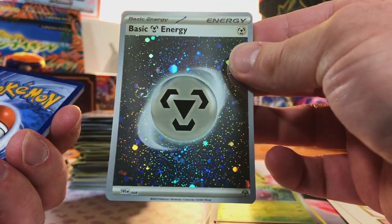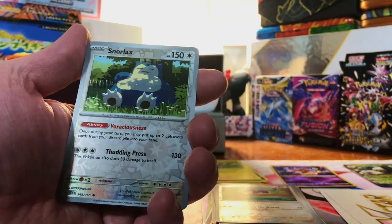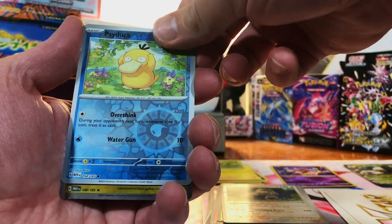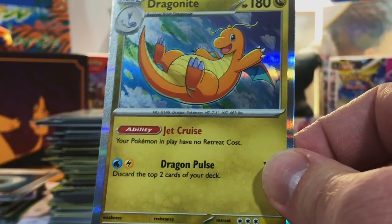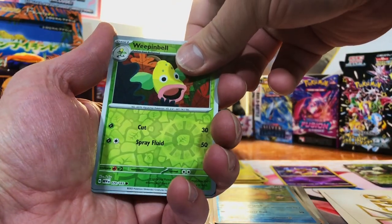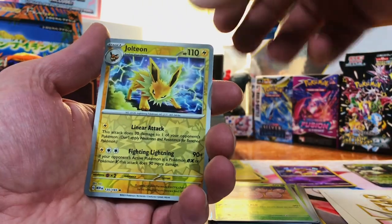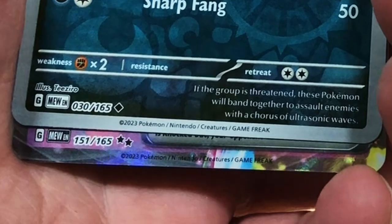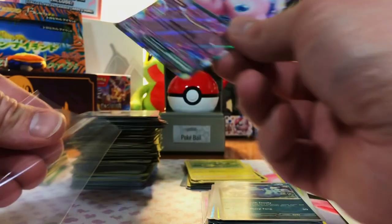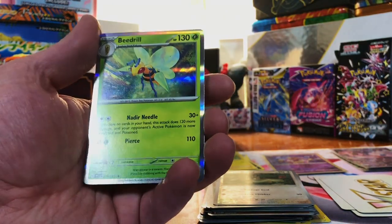We got the Metal Energy Holo. Oddish, Rattata, and Ditto - nothing. Snorlax, Psyduck, and a Dragonite Holo - first time I've pulled that Holo, actually. Three packs left, still no SIRs, still no God Packs, but there's always still a chance. Weepinbell, Exeggcute, and a Kabutops Holo - nothing. Jolteon, Nidorina - and the Mew EX. I have not pulled this one yet. And last pack of 151 - Farfetch'd, Gengar, and Beedrill Holo. Struck out on that one.